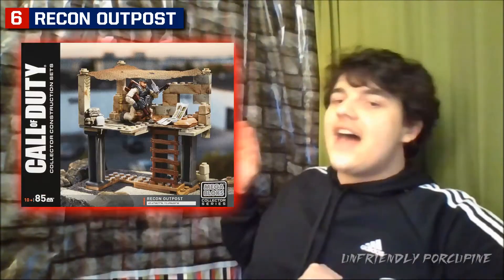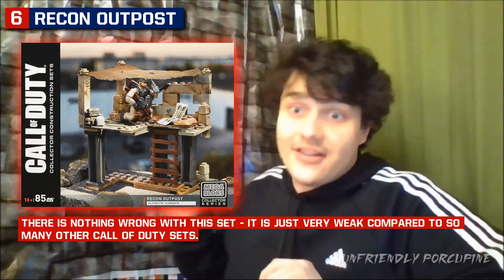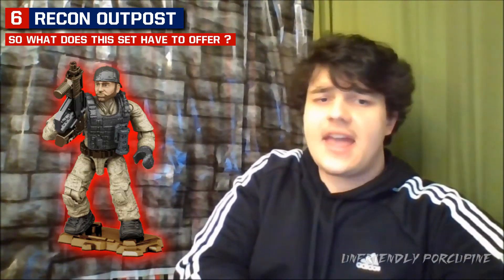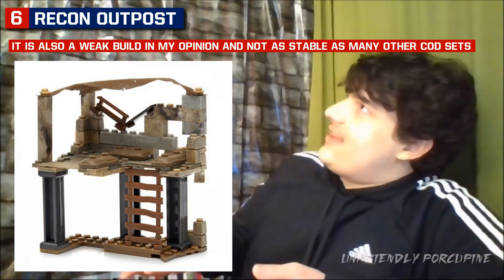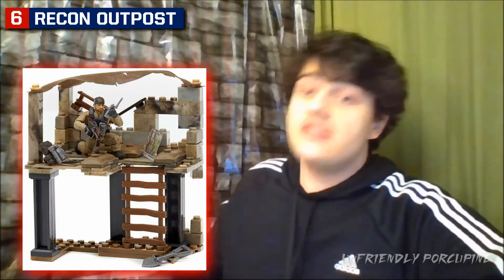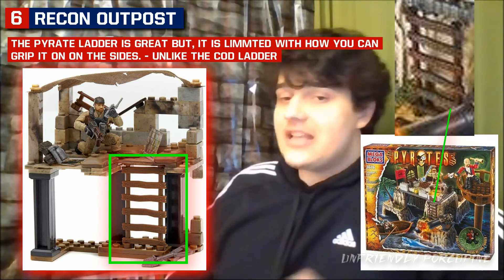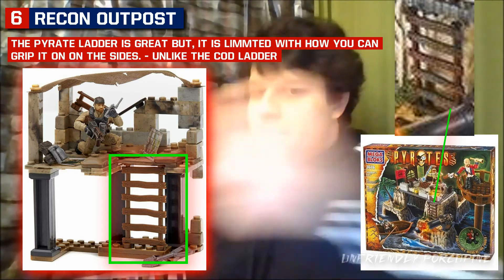Starting off with number 6, it is the Recon Outpost set. Now, there is nothing in particular that's wrong with this set — it's just compared to all of the other Mega Constructs Call of Duty sets, it is the weakest in comparison. What did this set have going for it? Well, it had an actual figure and a decent structure. I get it, it's more of a blown-up kind of thing, but structurally it's weak. In comparison to other Mega Constructs structure builds, they were a lot more stable. With this set, they're using some of those older pirate mods, which isn't really anything wrong, except that ladder. Maybe they could have used a much better ladder, because with the old pirate ladder and the modern Call of Duty figures, you can't grip it on top — you have to grip it from the sides. So that is a bummer right there.